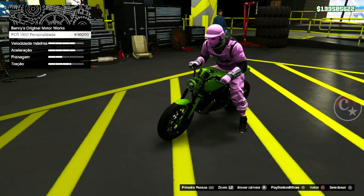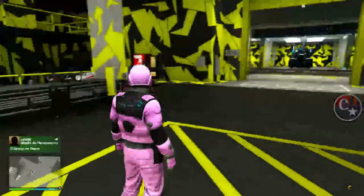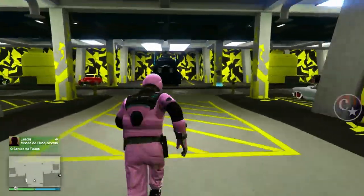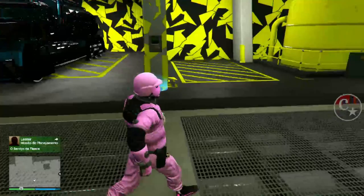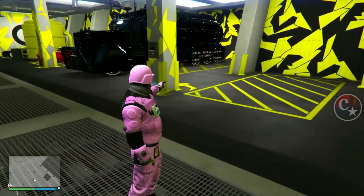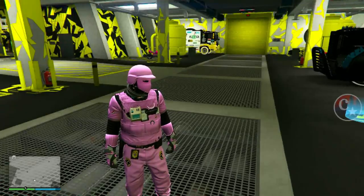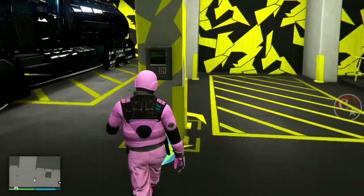Eu coloquei em câmera lenta pra vocês verem que transformou a moto. Eu aguardo aqui uns 5 segundos. Olha lá — ainda tem a opção de comprar, de modificar, e aí eu só confirmo. X, X, X, e a moto tem que desaparecer. Caso você venda ou faça o esquema e não deu certo, basta desligar a internet e voltar pra sessão, que você não perde o dinheiro.